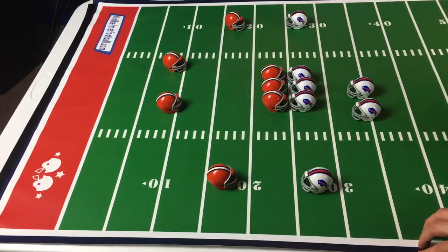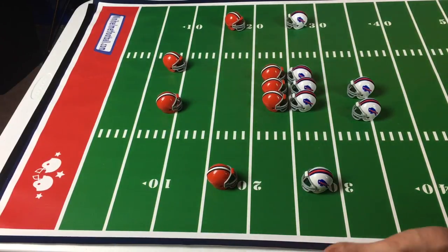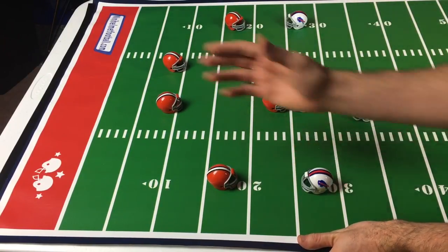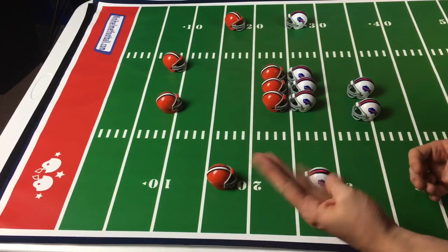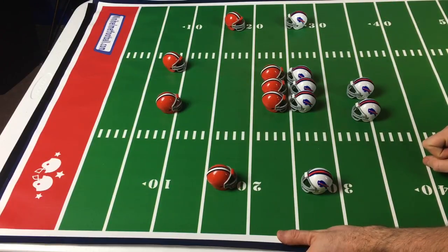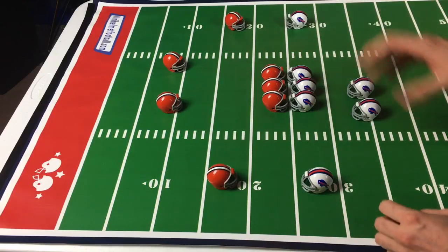Mini Helmet Football is played on this giant laminate playing mat, which you roll out and it takes up a whole six-by-30-inch table. The goal of the game is to score the most points over four possessions for each team — or four quarters — in which each team will get possession of the football once.